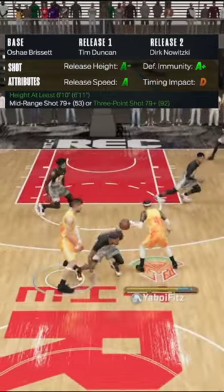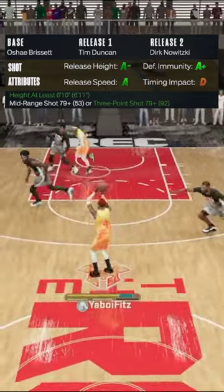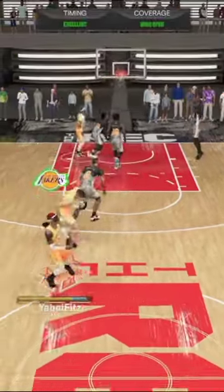When it comes to the blending for a big man, I would say you want to go 60/40 or 50/50, and always go max speed.